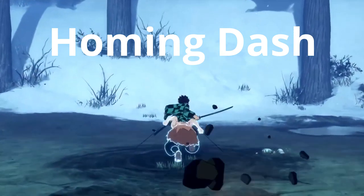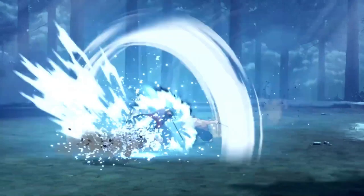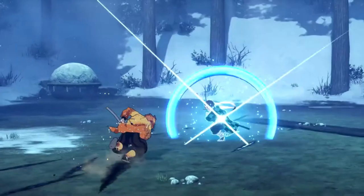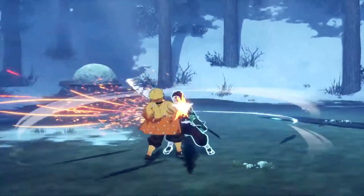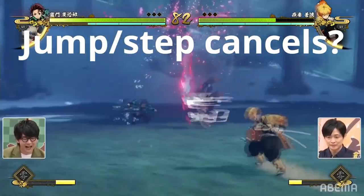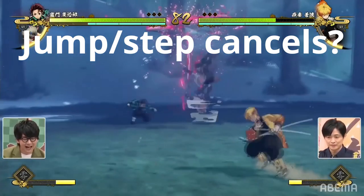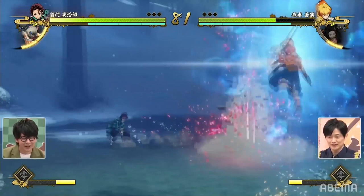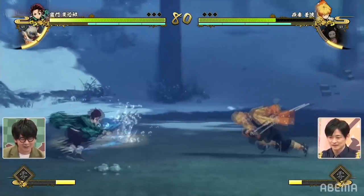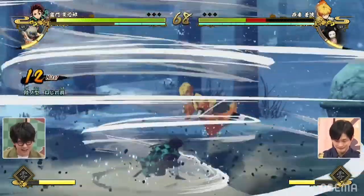Another type of attack that uses the blue flash is the homing dash. Inosuke's homing dash is armored, and it has the blue flash as well. As we saw with Tanjiro, you can use homing dashes in combos to extend them. Armored attacks also have the blue flash. Another cancel that has a blue flash: Zenitsu did an attack and canceled it into a jump, which could keep you safe or extend pressure or combos — but it did cost him 20% of his blue meter.